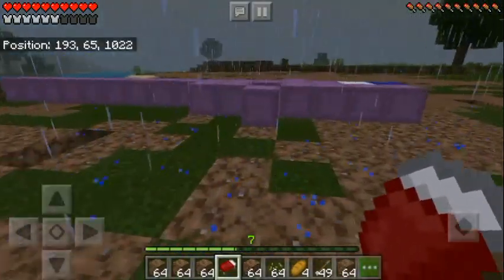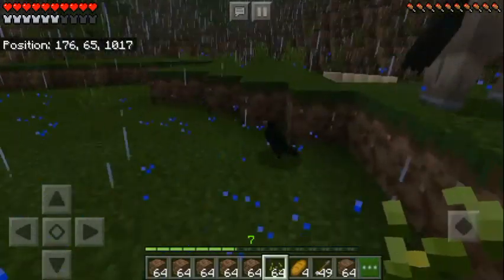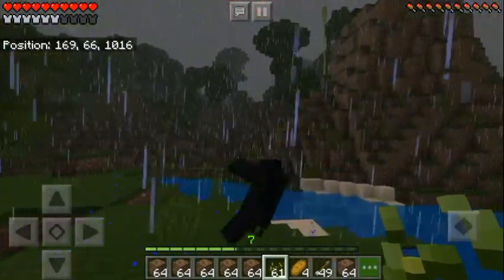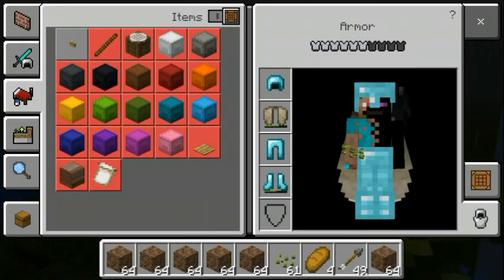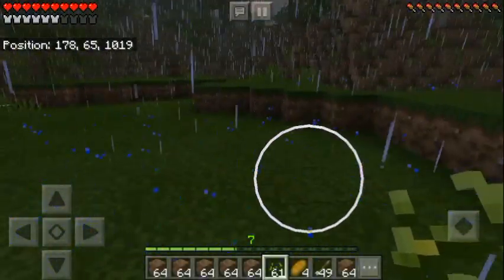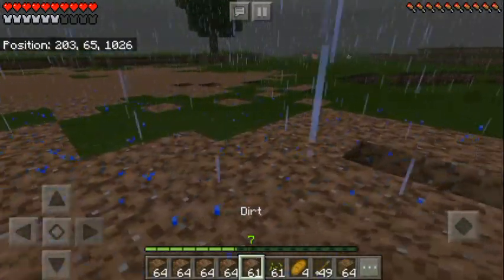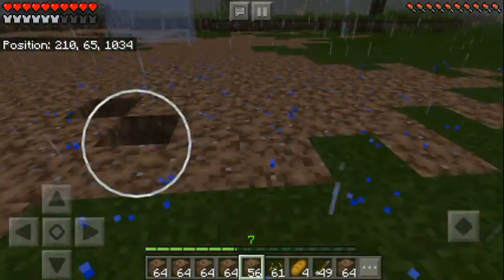We are done digging up the area and placing out all the shulker boxes. I got a parrot - come here, you're my friend now! He's sitting on my shoulder. I've placed out all the shulker boxes and we're going to level this area to the same height.